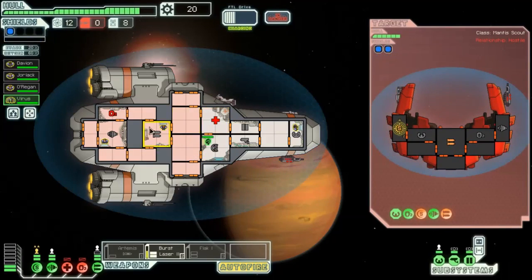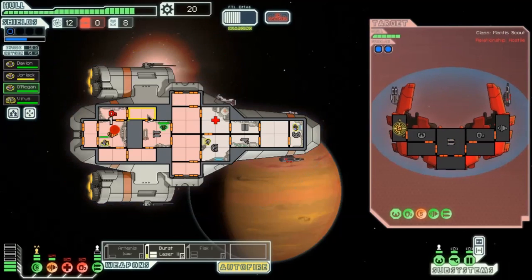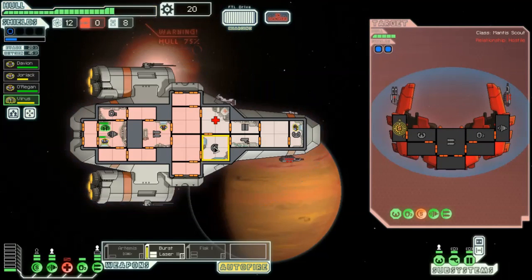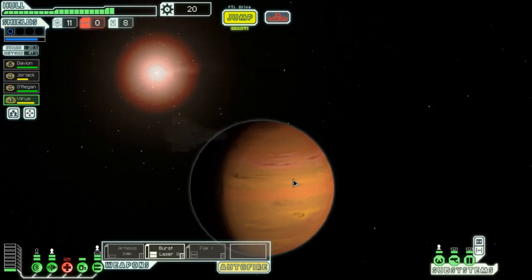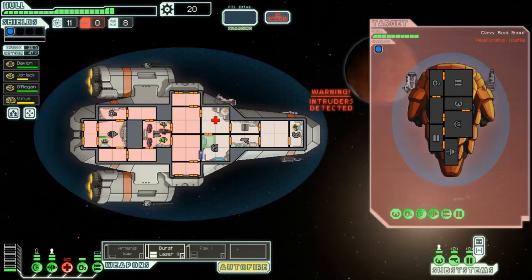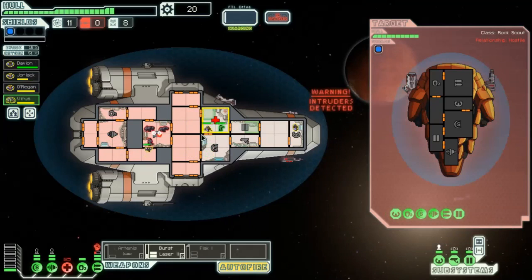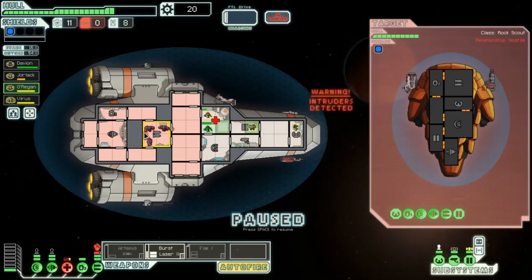That hurt but wasn't unbearable - we have lost O2 control which is a big problem. We might have to retreat from this fight, and I think we're going to have to because we're not going to win. I don't know, we're creeping it back. Get O2 repaired so we're not asphyxiating, get engines repaired again. Yeah we're going to have to leave - there's too much firepower and we don't have anything to punch through level 2 shields, no scrap for upgrades.